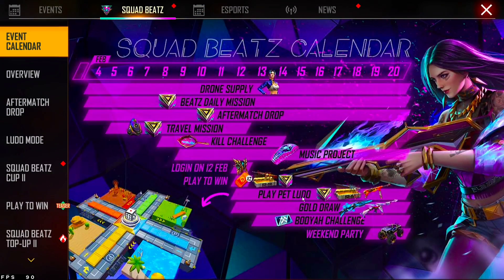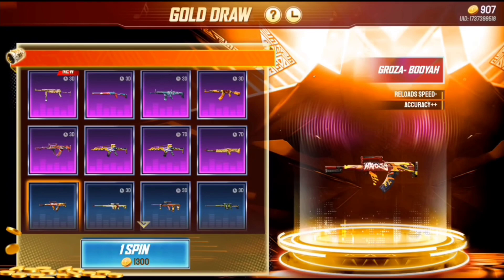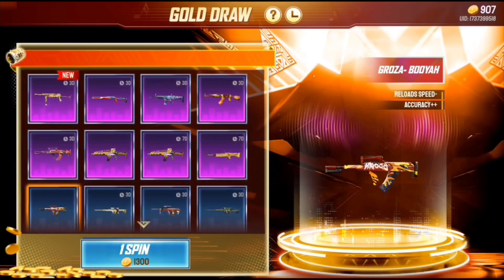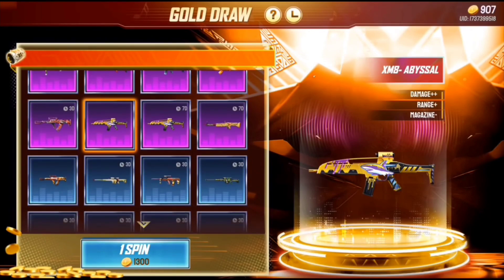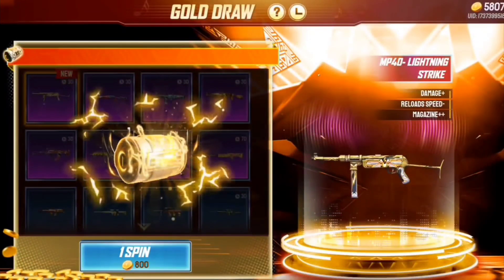We will use this on the screen and start the gold event. We will choose the menu and find the link here. We will get to the screen, choose the menu items, and the price will change. We can see the game and the M1887.